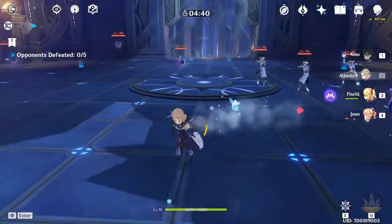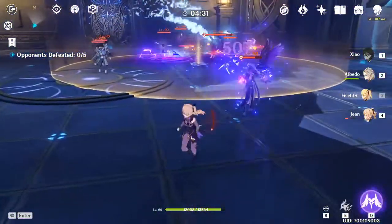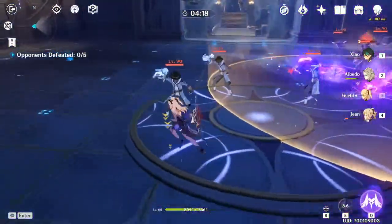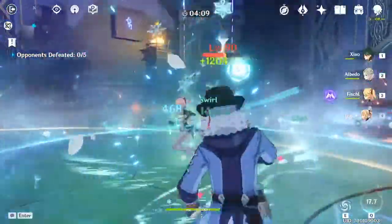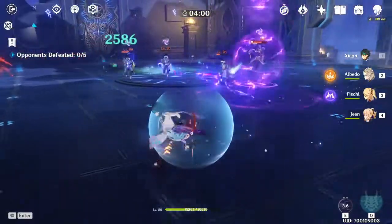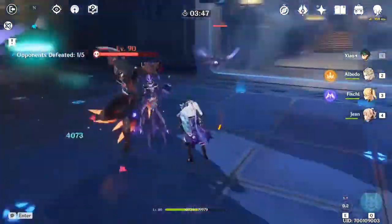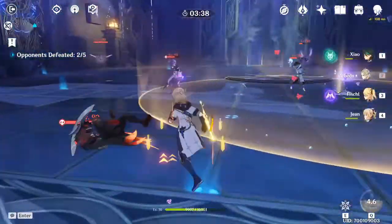When you have both effects, the two-set bonus is increased by 100%. I'm not sure if it's additive or multiplicative, but either way it would be better than the Bloodstained set. This would be really good for Eula since she's a cryo physical damage dealer — her physical damage output would probably be a crazy amount, making this set absolutely perfect for her.